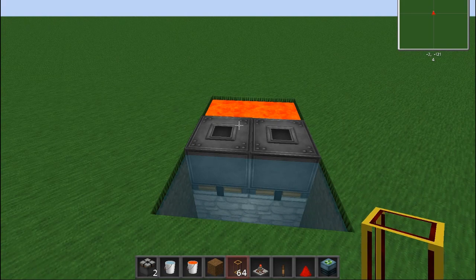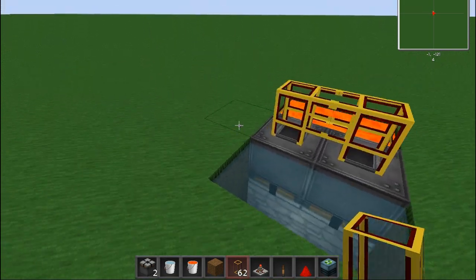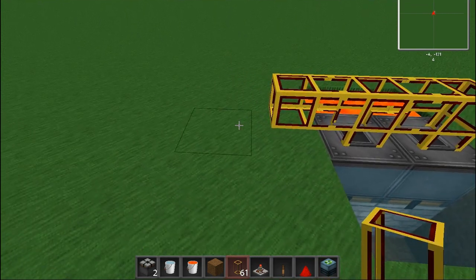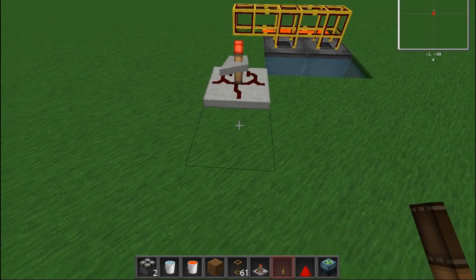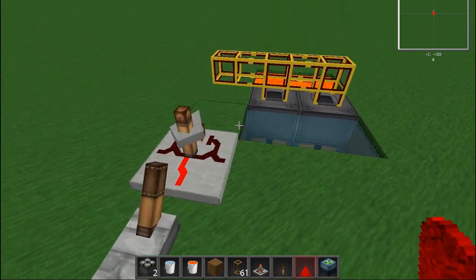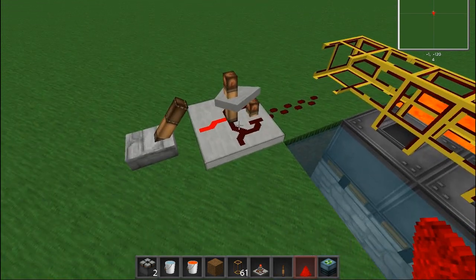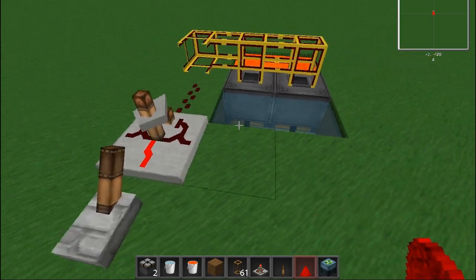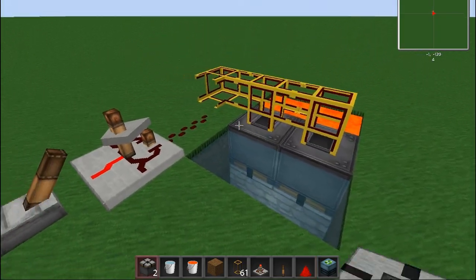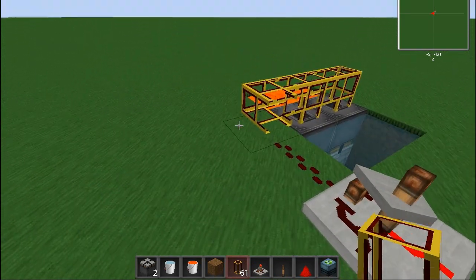Now to get this cobblestone out of here, we're going to use some redstone tubes like this. And we're going to use a timer — I'll put a lever here to stop the timer for now. I'll put a piece of redstone here to connect it with the tube, and for the timer we'll set 1.4 seconds. I noticed that works best, but you can experiment with it and see what works for you.